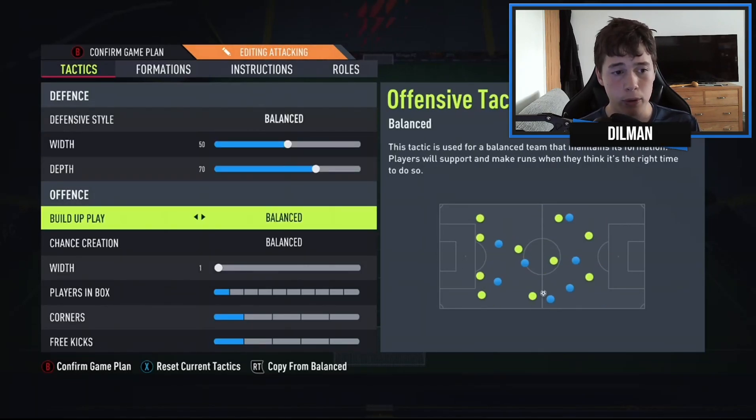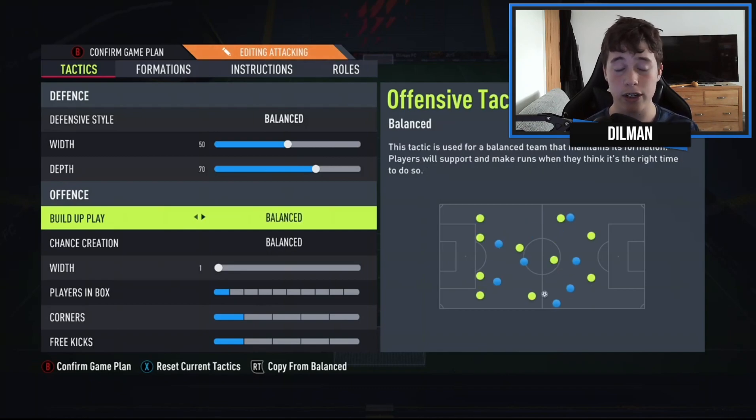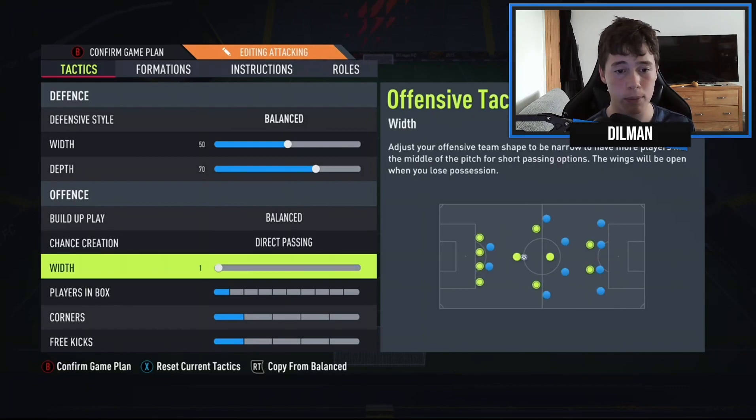For build-up play and chance creation we use balanced and balanced. You can also use slow build-up — slow build-up this year is actually very good. Possession is a very effective method in FIFA 22, so you can use slow build-up if you want, with chance creation set to direct passing.